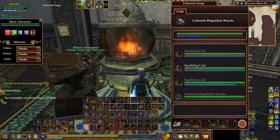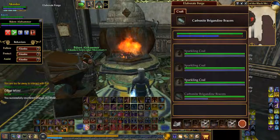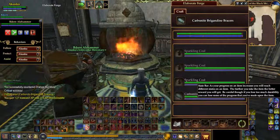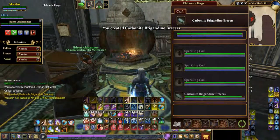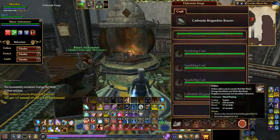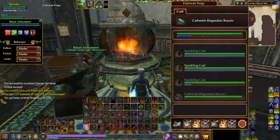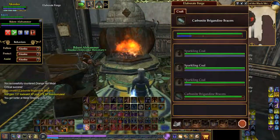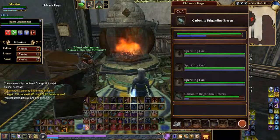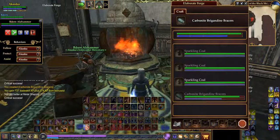I'll go four, five, six and the blue bar increases considerably. Notice the green bar is going down. I'll do another craft — it can be really quick: four, five, six. Always start with that four, five, six. Notice how quickly the blue bar goes up, but watch that green bar.